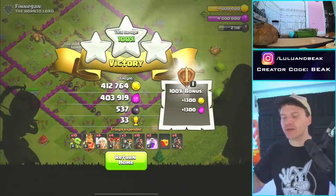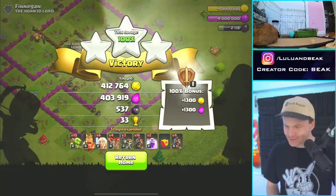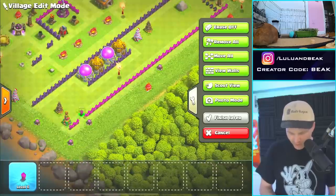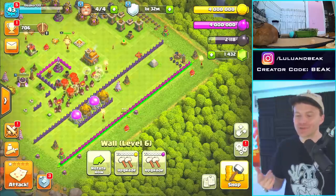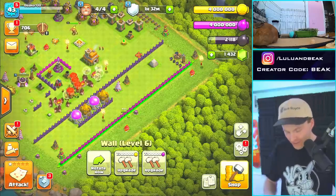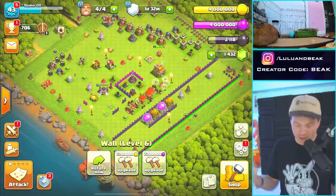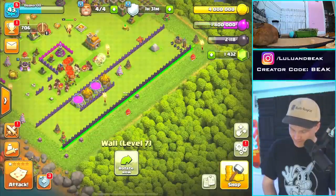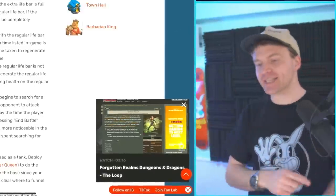We got full loot — four million gold, four million elixir. At this level that's a lot. Anyway, welcome back to the main event, the show within a show where we do something stupid. A sleeve of walls is 44 walls — the most you can do — but we could do like 80 walls with this amount of gold. In three, two, one — all right! That's it. Anyway, we love you guys — we will see you next time right here on the one and only Beaker's Lab.